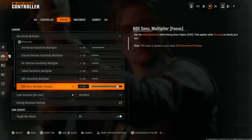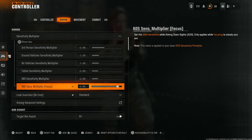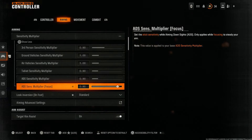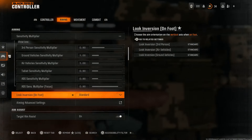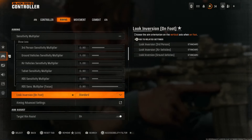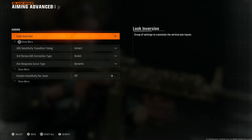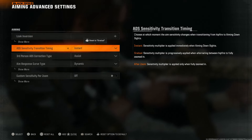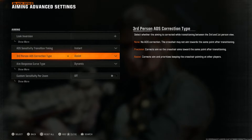For ADS and potentially the ADS focus multiplier, you may want to bring this down a little further — it depends on your preference. With attachments that allow you to gain focus on normal weapons, it may be an option for you. Look inversion I'm going to stick with standard, but if you like look inversion go ahead and change that. Under advanced aiming settings, the transition timing we want to be instant — this gives that FPS arcade feel from the Call of Duty you remember.